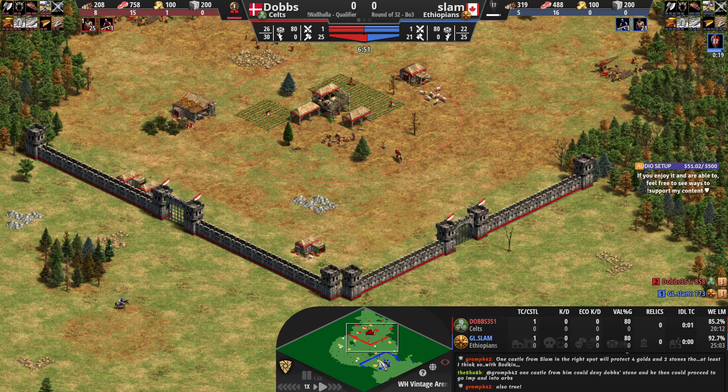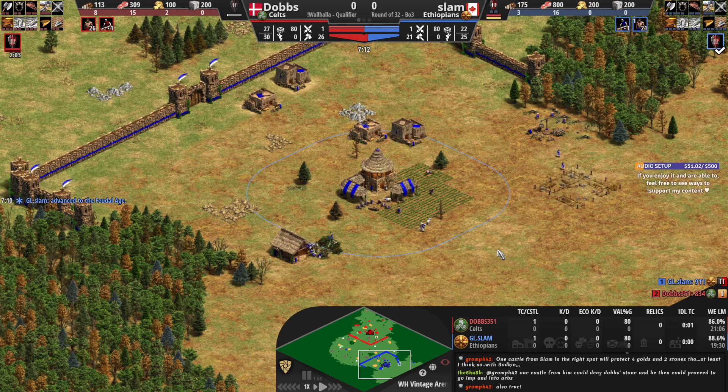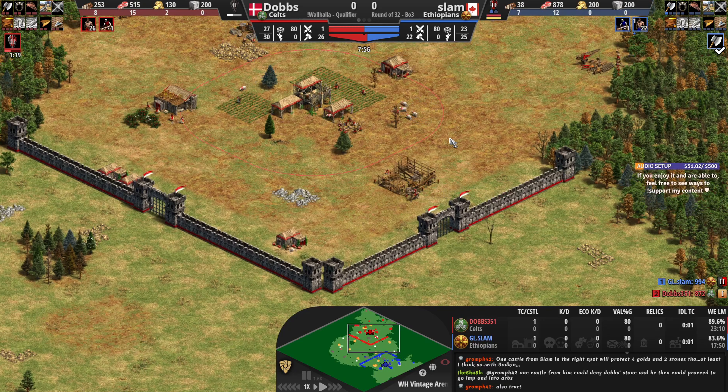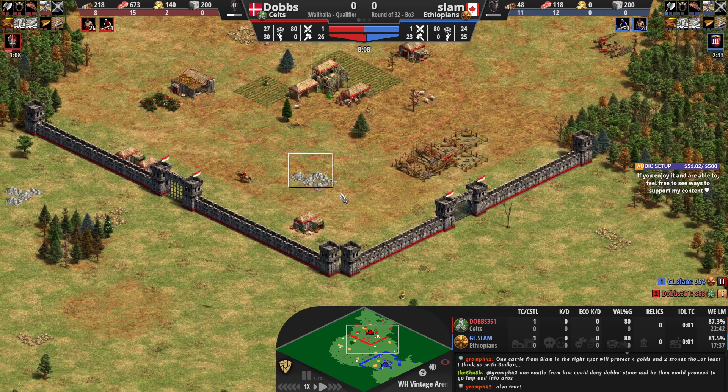Slam is going up on 21 villagers, 22 population. He's going to take advantage of the extra resources he gets for free as Ethiopians — he's not going for gold miners whatsoever, so he'll be on his way to Castle Age very shortly. Dobbs on the other hand is going up on 27 population, going for a more standard build. I think Slam's probably going to play for economy while Dobbs plays for aggression. Dobbs might be thinking of a fast imp approach with 15% faster working lumberjacks.